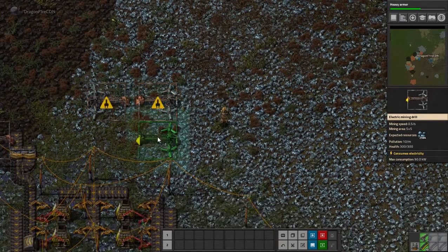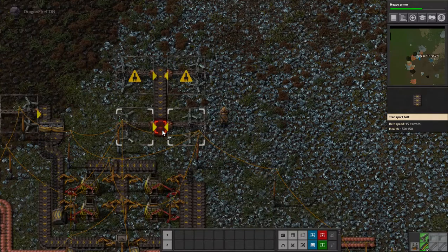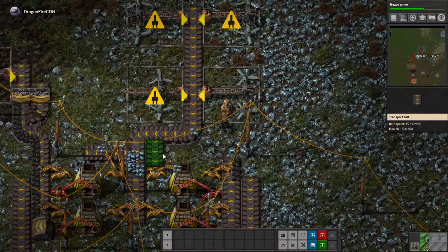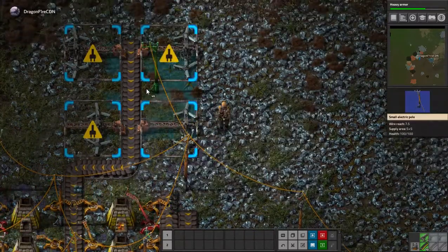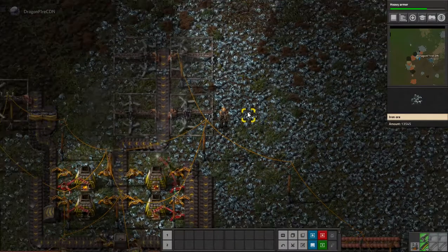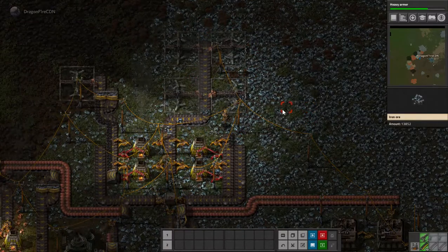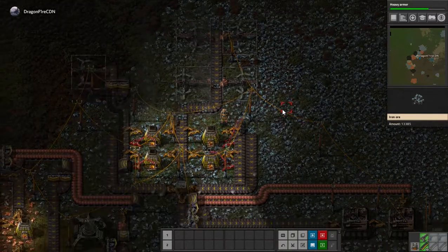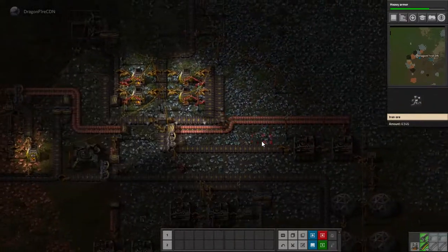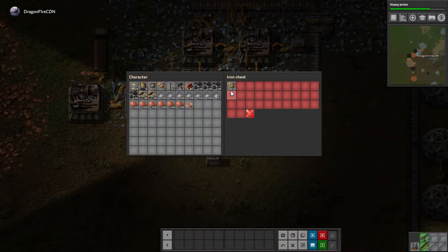This is an old iron system that I used to use a lot in older servers that I have in my save file locations. So that should now keep up with my iron production. A lot of mining going on there now, producing several materials at once. To keep these furnaces active — so that's got a lot of materials there.